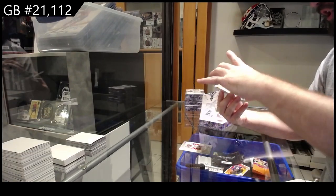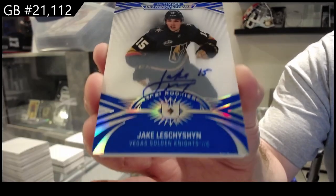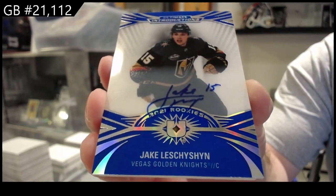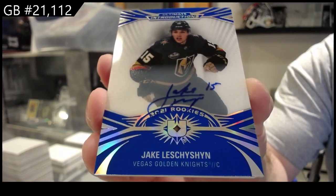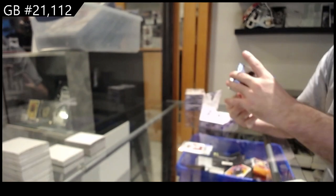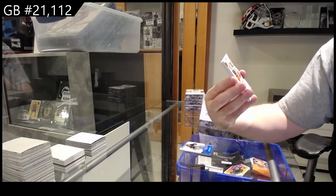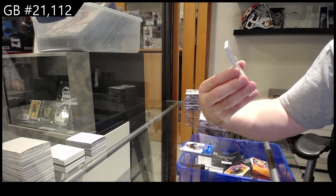We've got an introduction rookie for Otto for the Vegas Golden Knights — the Lecition for the Vegas Golden Knights. That is a filthy looking card, number done 99. This guy has been following me tonight — a Rookie Patch Auto.